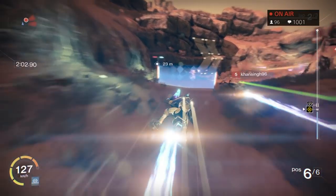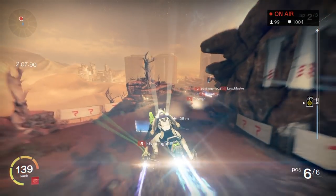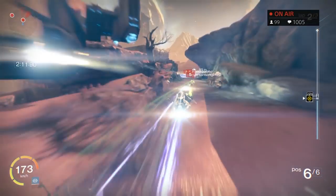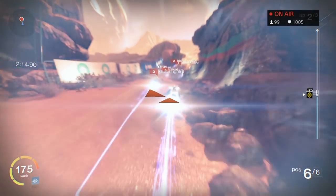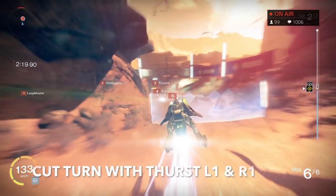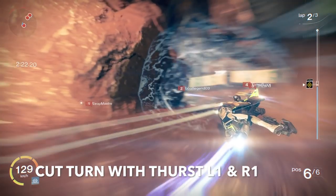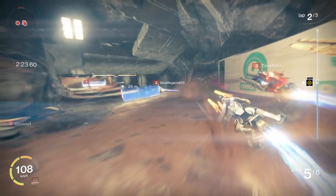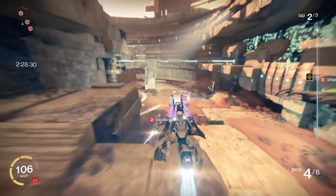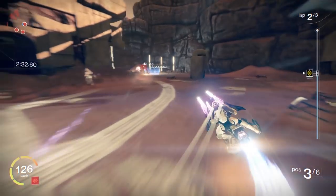Hitting those boost gates will earn you boost for hitting them a certain number of times in a row. Also, every time you go over a jump you want to hit any button on your d-pad — left, right, up, or down — it doesn't really matter. Any time you're in the air, hitting the d-pad will make you do a trick, and every time you successfully land a trick you'll gain another bit of boost back. Really, all you want to be doing is getting as much boost and thrust as possible so you can outmaneuver racers who don't have it.